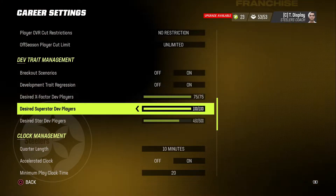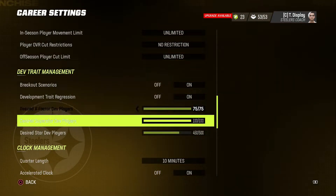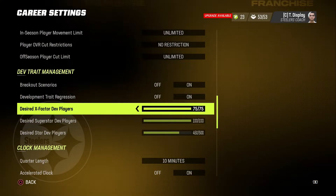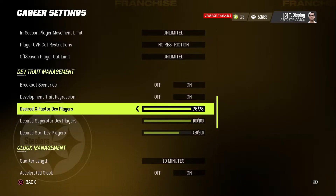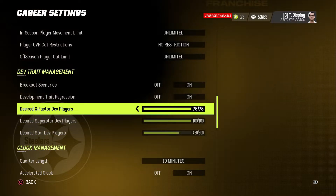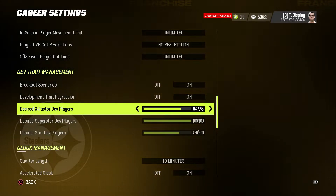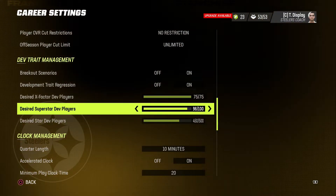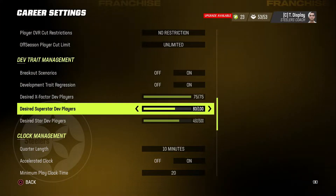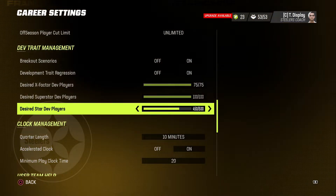But here's the difference. Normally, I'm bumping the desired X-Factor dev players up to 75 and desired superstar dev players up to 100 — so I'm maxing these out. Maybe that'll help people not regress as much, because once they get to around the 50 threshold normally — which is the default — they only want about 50 of them in the league. I'm bumping this up to 75. I'm bumping superstar dev players up to 100. This normally starts at 400; I'm bumping this up to 450.